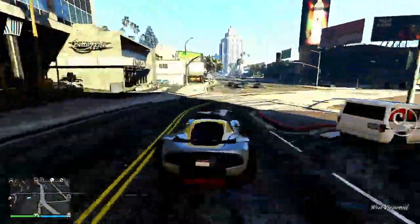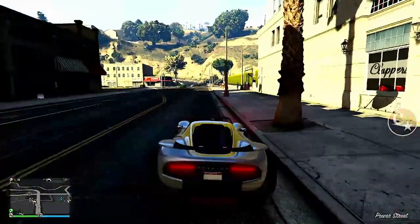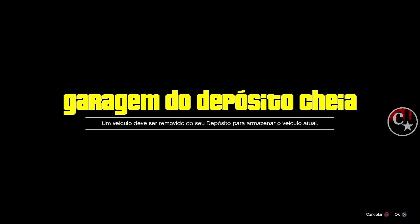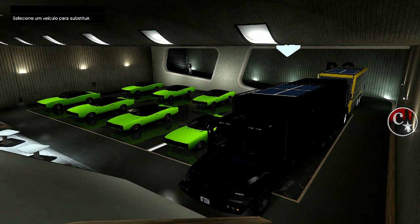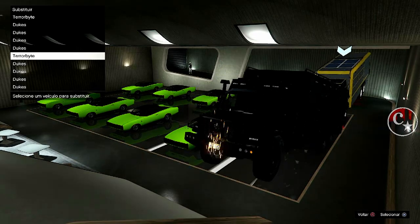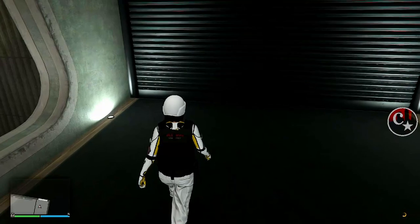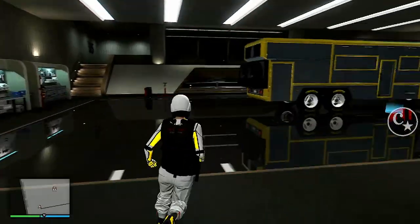Agora vamos levar este veículo até a B2 que está cheia. Basta substituir. Olha só, B2 cheia, confirma. Assim que eu entro na B2, estarão os dois Terrorbytes — o meu original que a gente utilizou e o mod que a gente também criou. Então eu vou colocar em cima do mod. Basta substituir em cima. Vamos lá para a vaga do Terrorbyte, que vocês vão ver que o mod já estará completamente aqui na vaga original. E basta também a gente comprar um veículo em cima daquele Terrorbyte lá da B2.